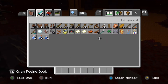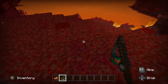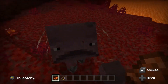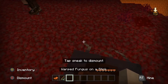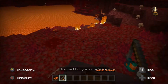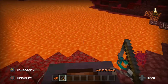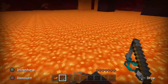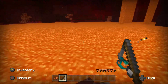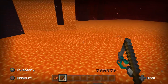To ride a strider, you need a saddle and warped fungus on a stick. Put the saddle on it and you can ride it. Use the warped fungus on a stick and it follows. There's also a boost — press the button when you swap and it goes really fast!